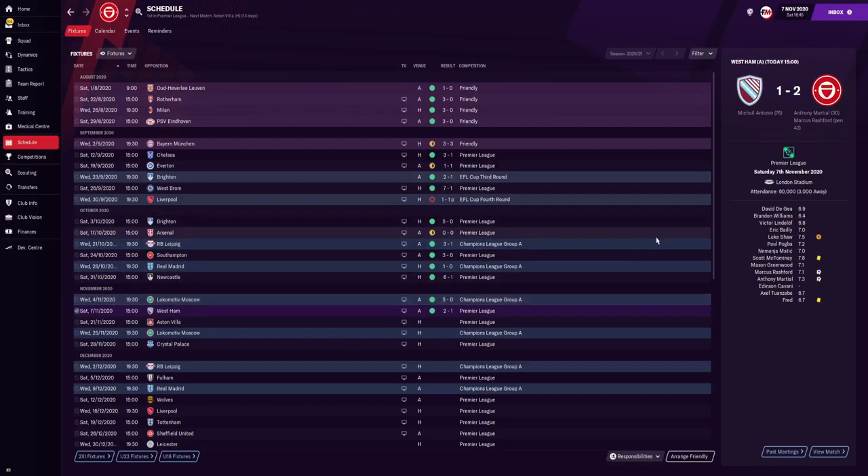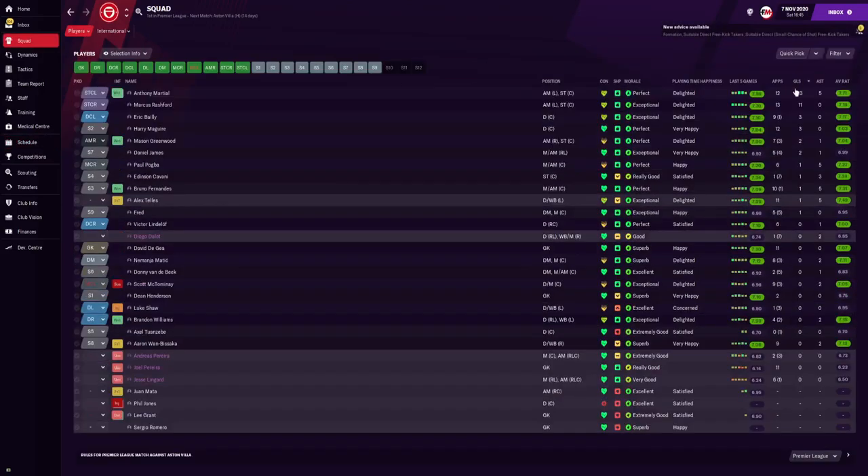We then beat Lokomotiv 5-0 away from home and then beat West Ham 2-1 away. In the squad, you can see the top goalscorer is Anthony Martial who plays on the left side of the attack — basically the Neymar role. Marcus Rashford is being deployed as the main goalscorer, he's scored 11 so far. Eric Bailly and Maguire, our two centre-backs, have scored three goals. Mason Greenwood, who's played some games on the right as the out-and-out winger, has scored two.